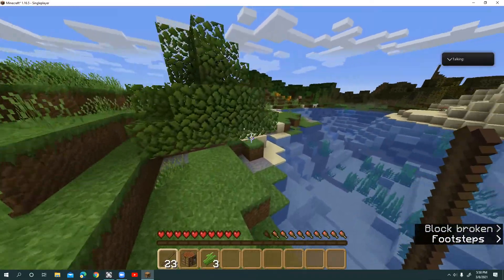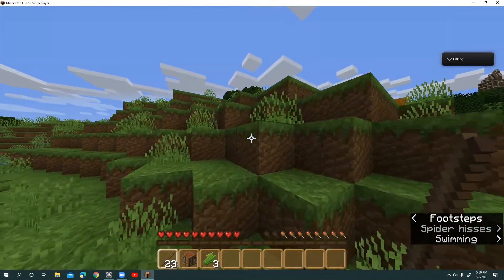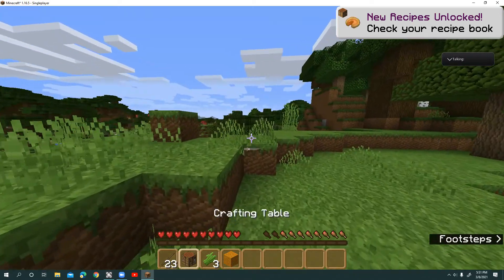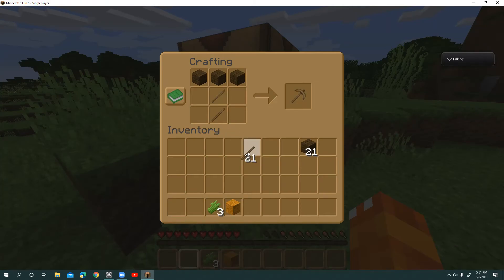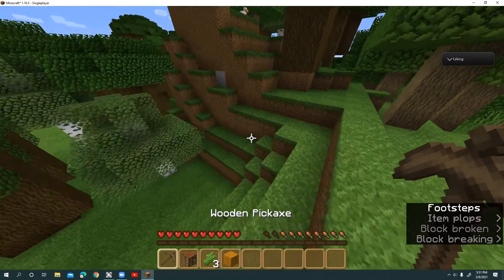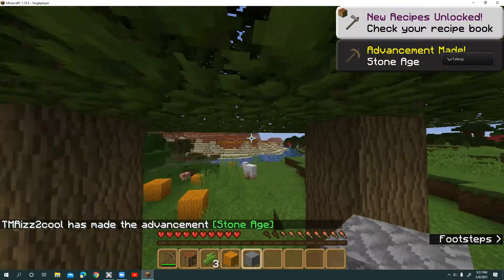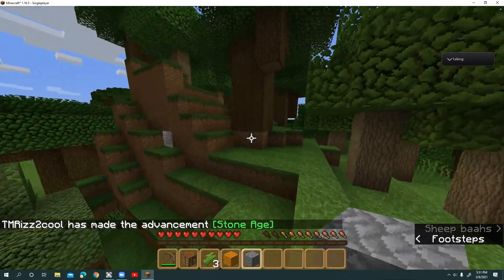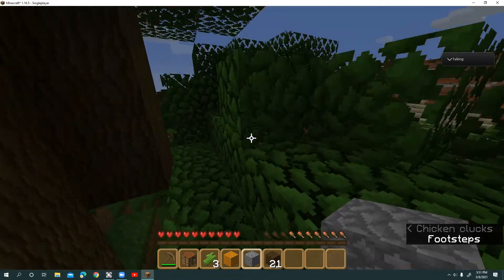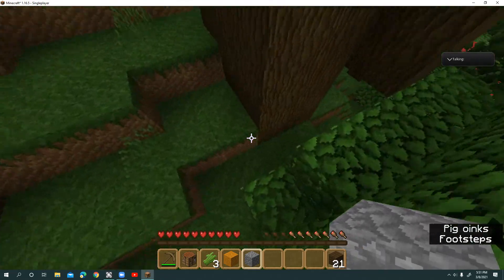This is a wood texture pack, but this is my first time using this pack. Okay, these are the pumpkins — that's what pumpkins look like. Okay, that's weird. This is the Minecraft song, it's super loud right now so I need to find some mat. I'm kind of hungry, so let's just get a little bit more stone from over there.